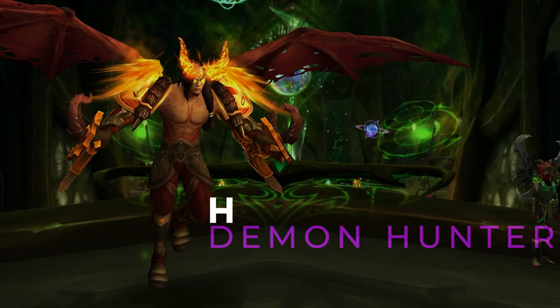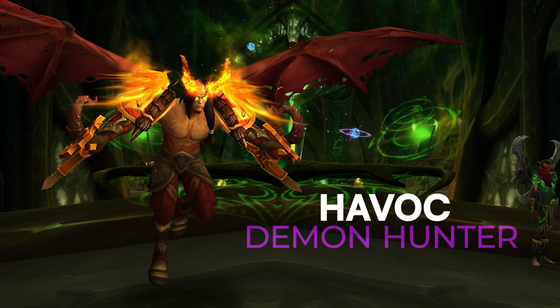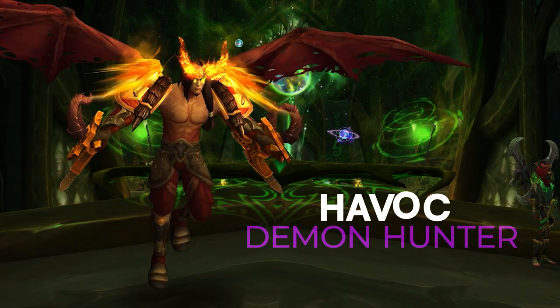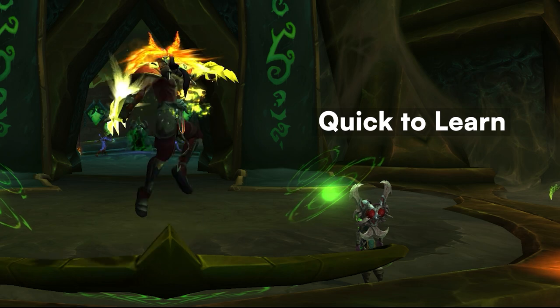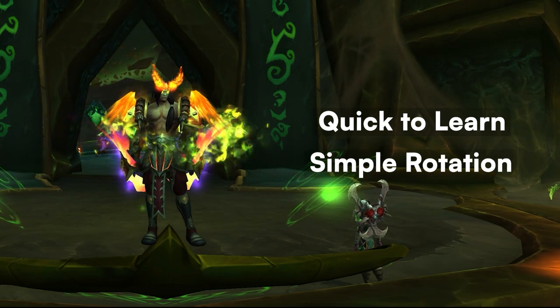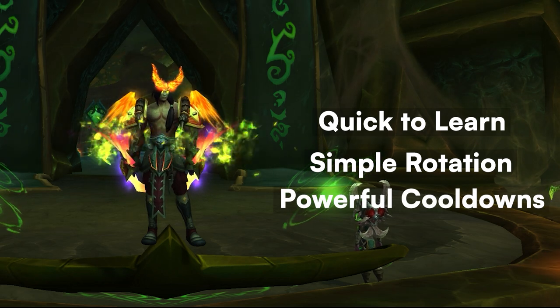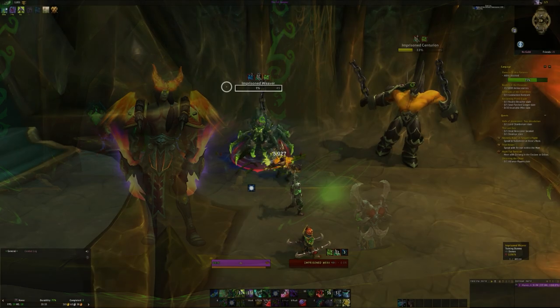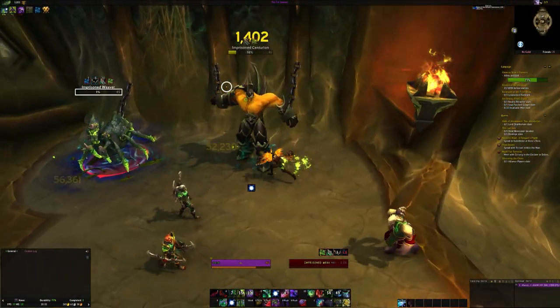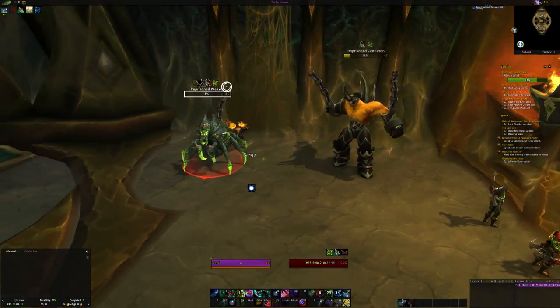And then we're going to talk about the third spec — Havoc Demon Hunter. This is another spec that's quite easy to learn; you could say it's hard to master, but you can definitely pick this class up and hit the ground running relatively quickly, unless you're gliding down, that is. Havoc Demon Hunter is a Builder Spender spec, so you're basically going to be building up your Demonic Fury and then spending it on higher damaging abilities. Because of this, you never have to worry about switching targets since the resources are all on you.